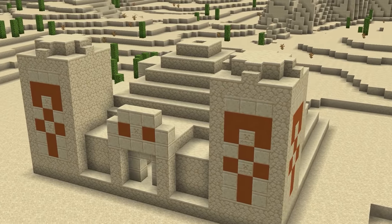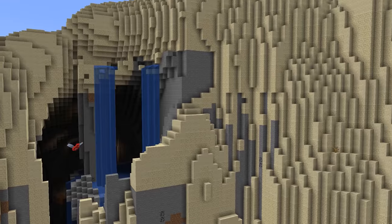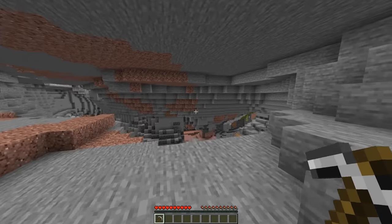Number one: if you're looking for a desert temple, where's the first place you'd look? While it might seem obvious to find one on the desert surface, today that's just not the case. As you can see from this seed, this temple actually generates entirely within a cave, which when you're branch mining for hours and find nothing, is a welcome sight for sure.